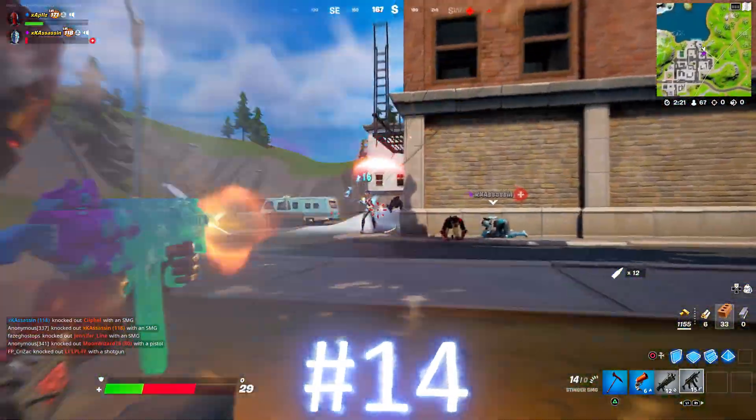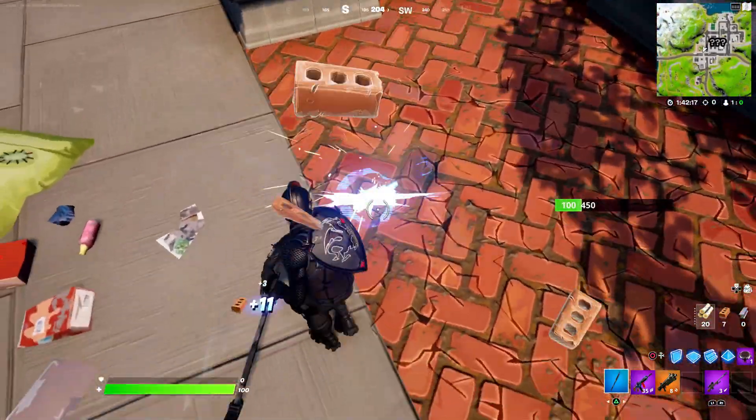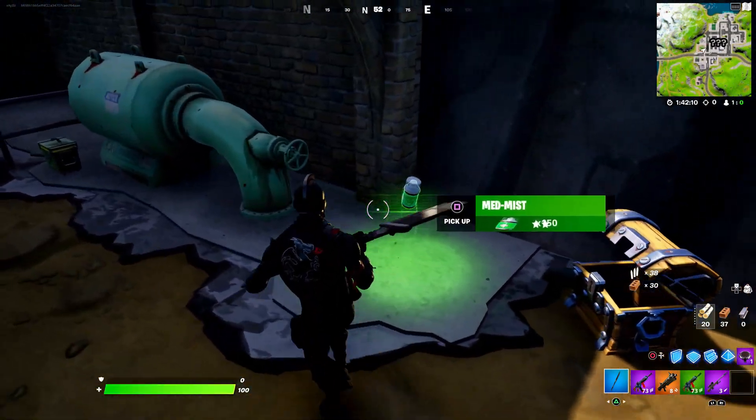We also have the Mecha Team Leader's arm on the island. Also in Tilted Towers — if you guys remember, there was a secret chest location in Tilted, and it's still there. If you go to the bridge-type part, you can break some brick near a tree and fall into this little underground bit to find a secret chest.